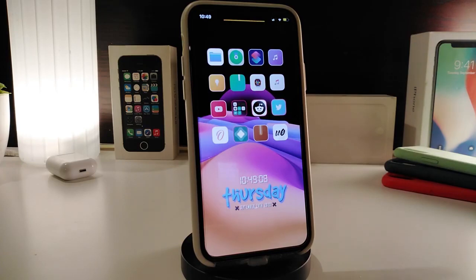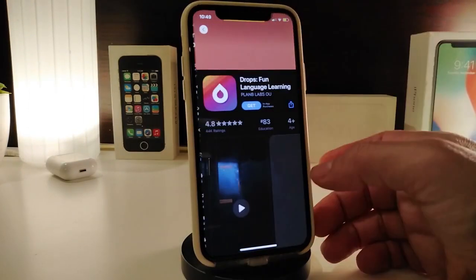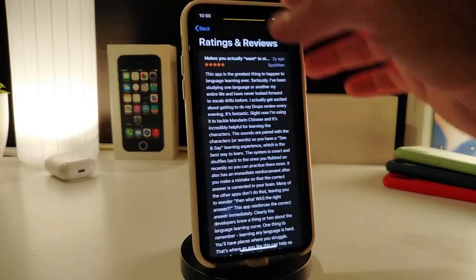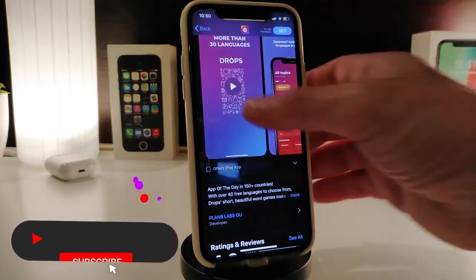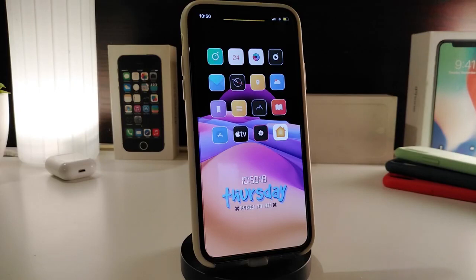The second tweak is called AppMore. This is going to be for the App Store and will extend the description for you. Once you tap on one of the applications, it will expand the description for you. Whenever you open any kind of application in the App Store, it will extend that description. The tweak comes with no configuration — just download it and it will automatically extend the description for any app you open. This one is called AppMore.